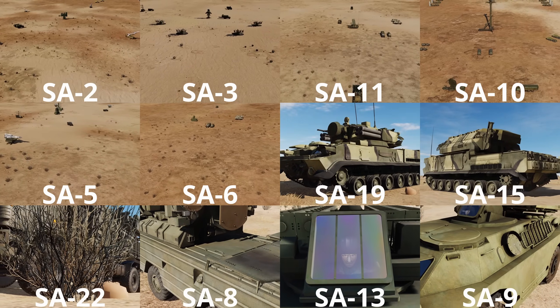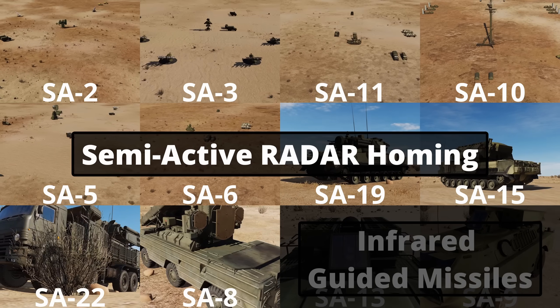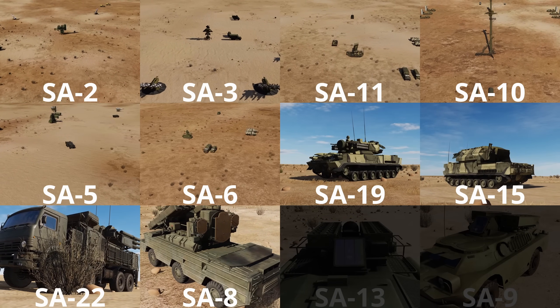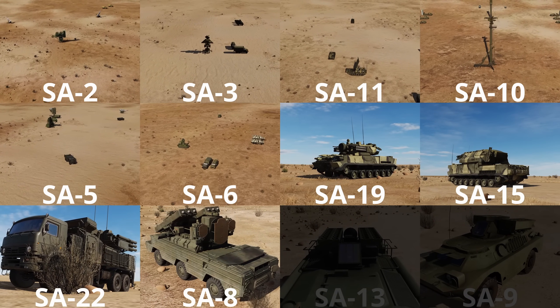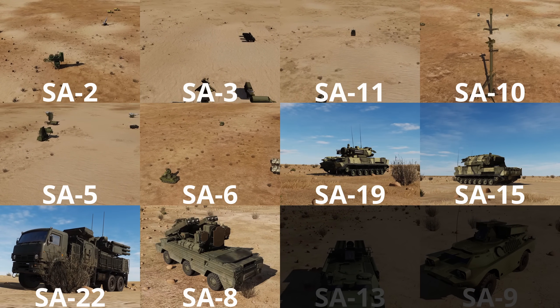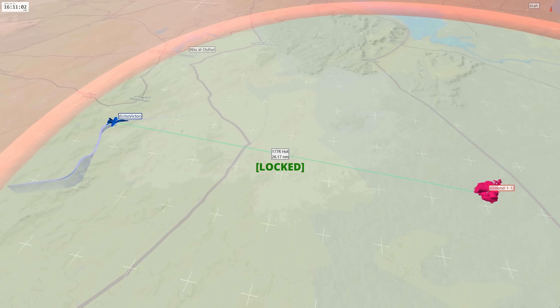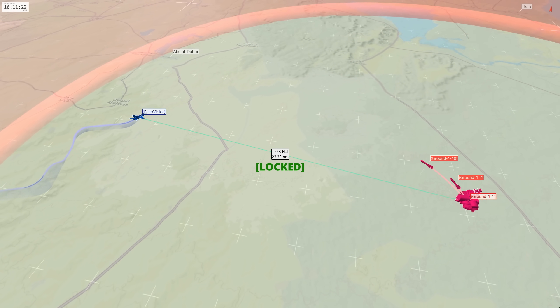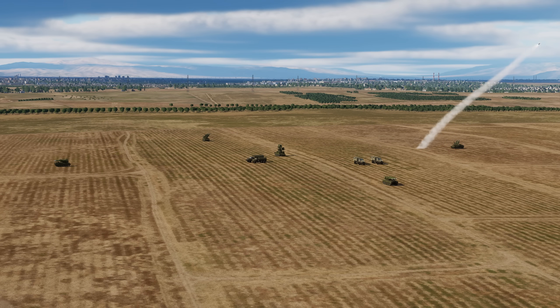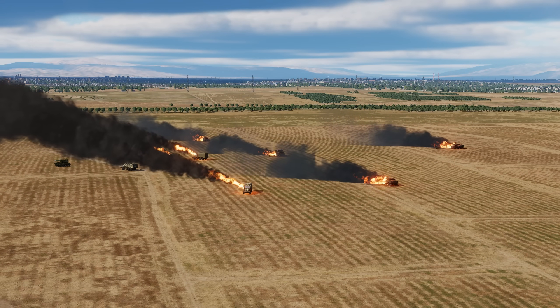All the Russian SAM sites in DCS, with the exception of the SA-13 and SA-9, use semi-active radar homing missiles. This means that the tracking radar needs to maintain constant lock to guide the missile to the target aircraft. If the lock is broken at any point during this so-called kill chain, the missile will go dumb and self-destruct. With this knowledge of SAM sites we can begin to work out means and ways to stop the SAM site from operating in the way it was intended to.